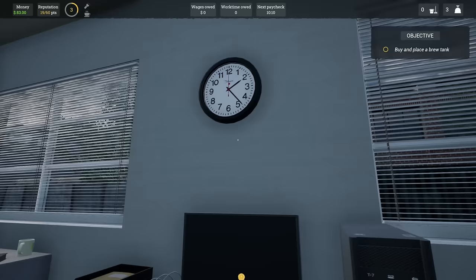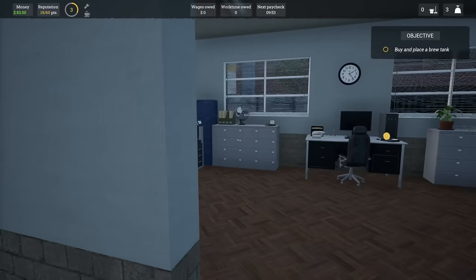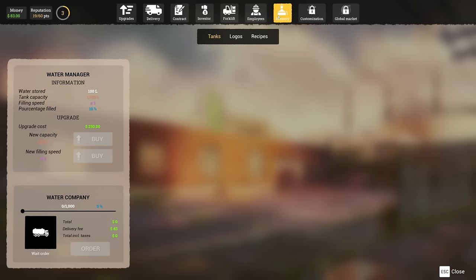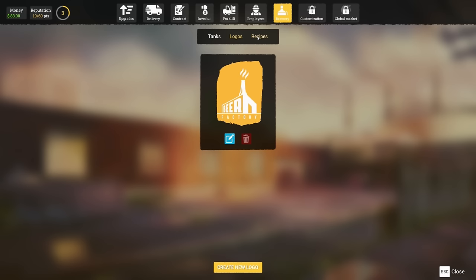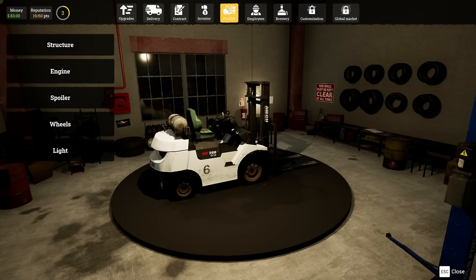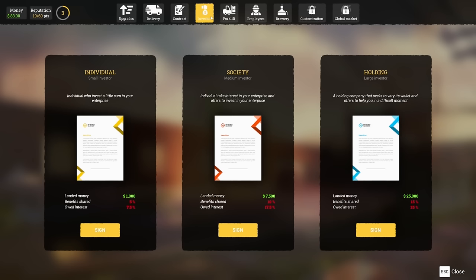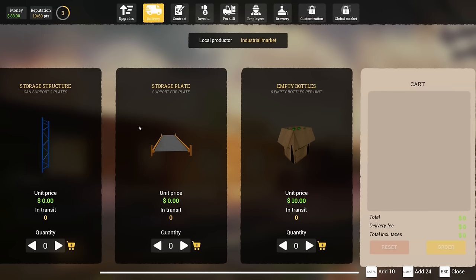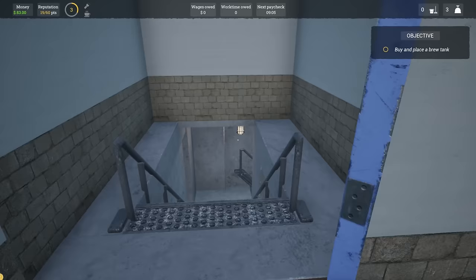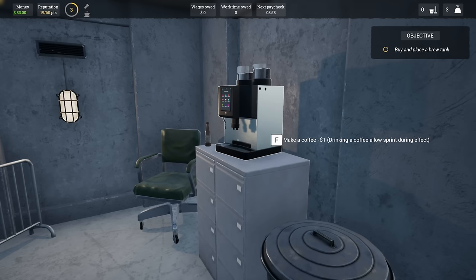If we buy that - underground brewery unlocked! Buy and place a brew tank. So the brewery is unlocked. Now we go to the brewery section - water manager, information, logos, recipes, employees, forklift, invest. We've got simple pallet storage, structure storage, empty bottles, buy and place a brew tank. This is the underground - I was wondering what that door was!